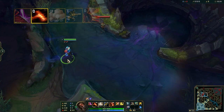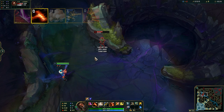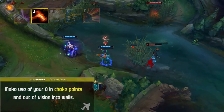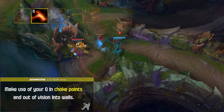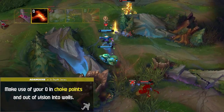Graves' Q is called End of the Line. You shoot an explosive shell that detonates after two seconds, but if it hits terrain it will detonate almost instantly. It's important to make use of your Q in choke points and out of vision into walls. If this ability is not dodged, it will do massive amounts of damage. The downside is that with no terrain, the detonation is very easy to avoid.